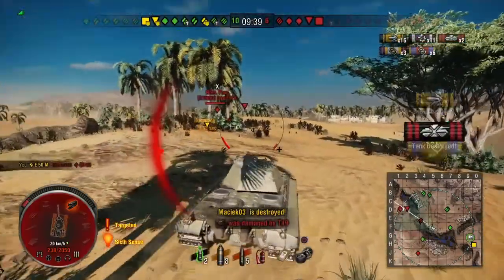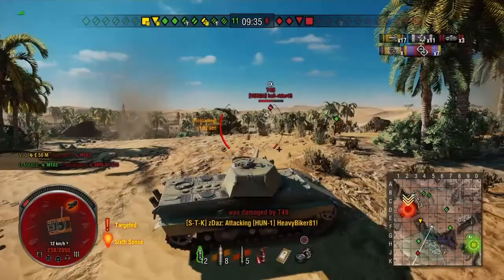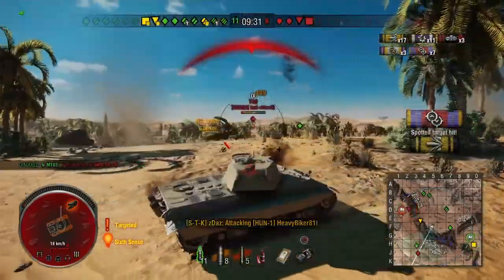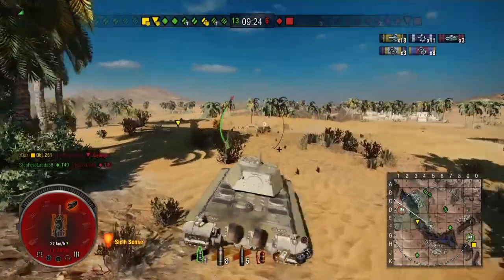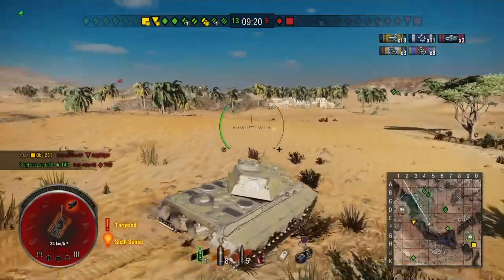We do manage to take him out with the following shot. Now you can see we are being torn apart by the T49 who's got our flank. I underestimated his reload time — put a shot into him and he puts a shot into our side, leaving us on just over 10 hit points. We've got to be very, very careful here. It's just the artillery and a light tank left now.